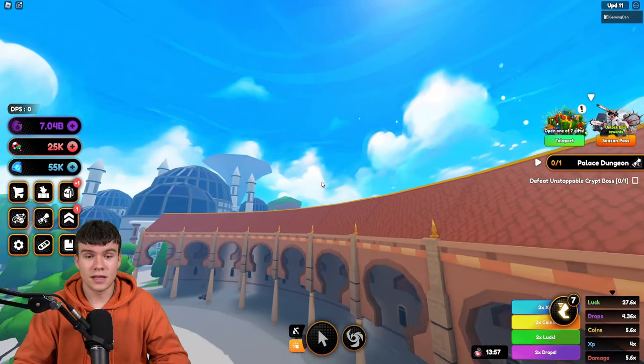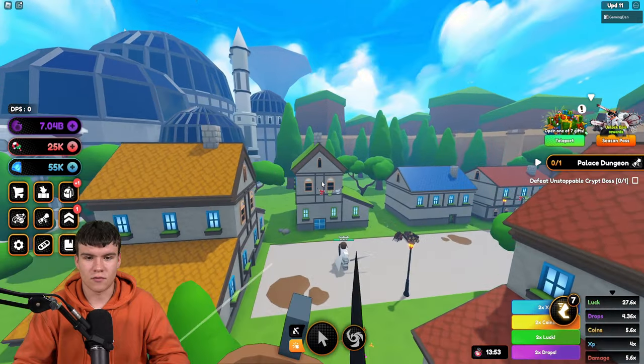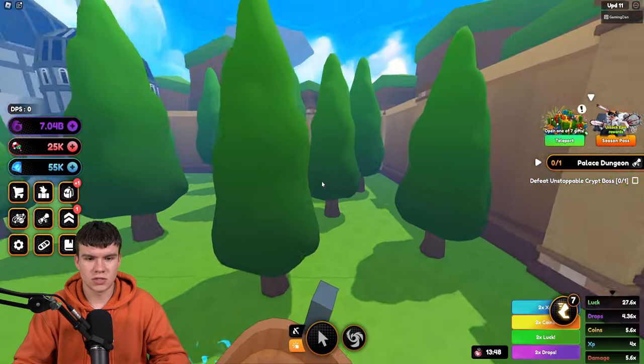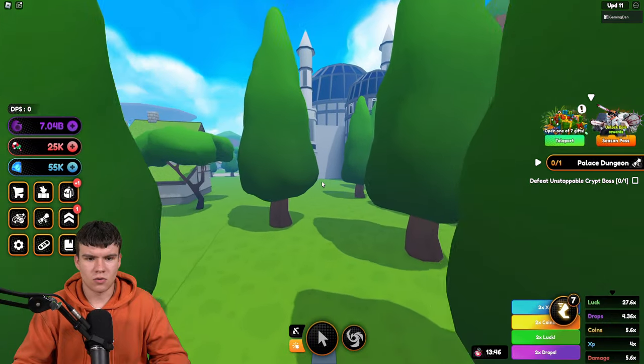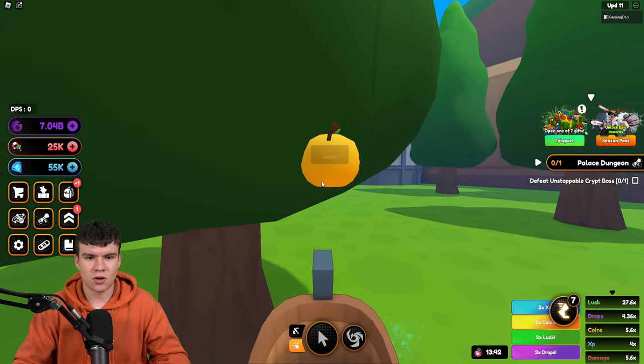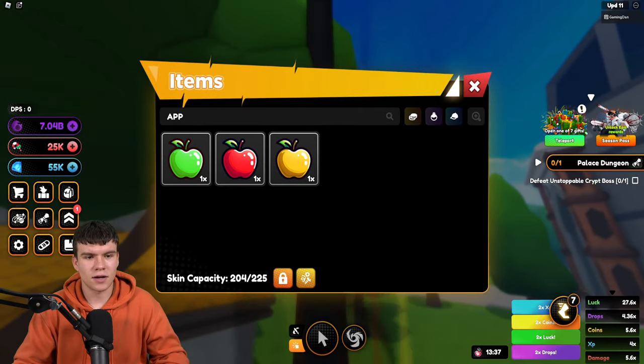Keep in mind, if you do need help for any of the other quests in this game, you can of course just subscribe to the channel — I've got a bunch of videos showing you guys how to complete all the quests. There's your final apple, which is the yellow one. It's going to be on one of these trees over here. Here it is on this tree — let's pick the apple, and boom, there we go. We've got all three apples for the quest.